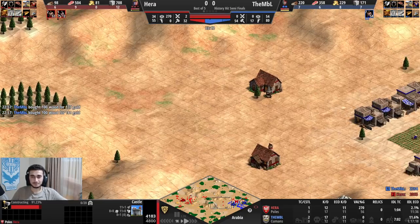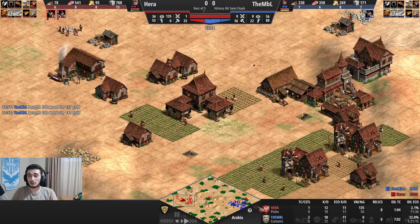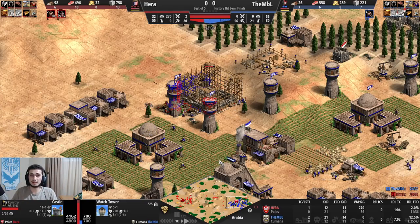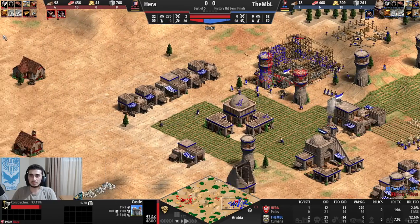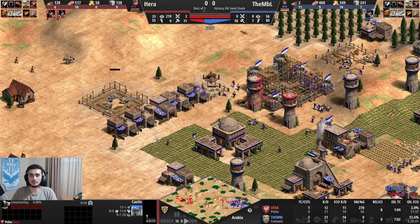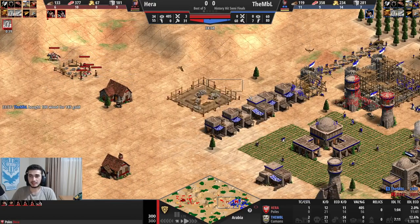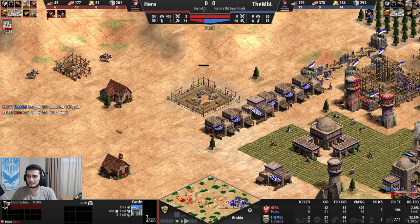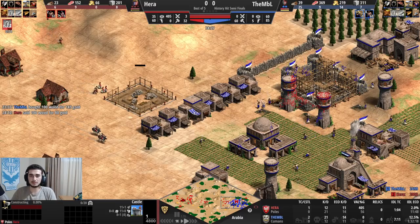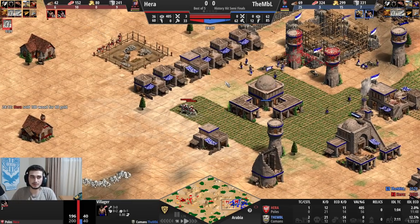I'm desperately trying to get the castle up at 91%, sending more vills to commit. Meanwhile, I've got enough stone for another castle because I've been mining stone this whole time and getting gold to invest into knights. Notice with Poles — you can invest so much in stone and still have enough resources to do everything else simultaneously. I can't get this one, so I go for another castle nearby. In hindsight it should have been one or two tiles closer to hit the TC more effectively, but I didn't want to risk another denied castle.